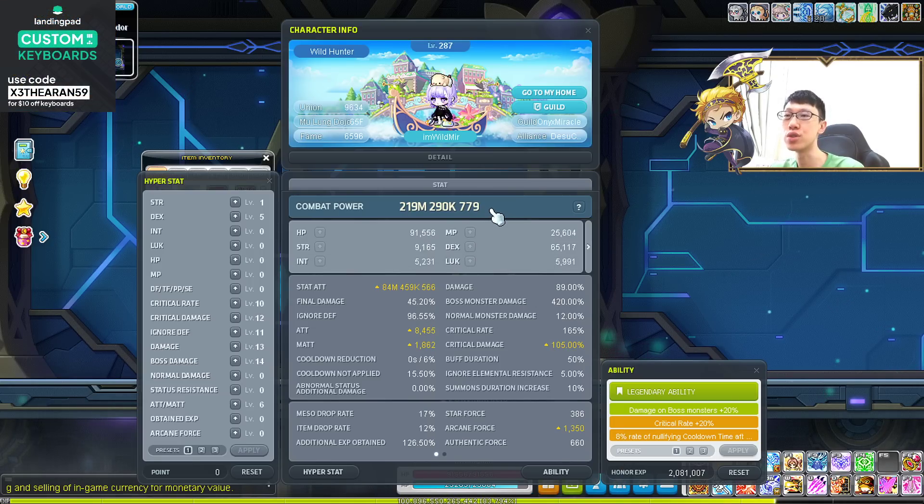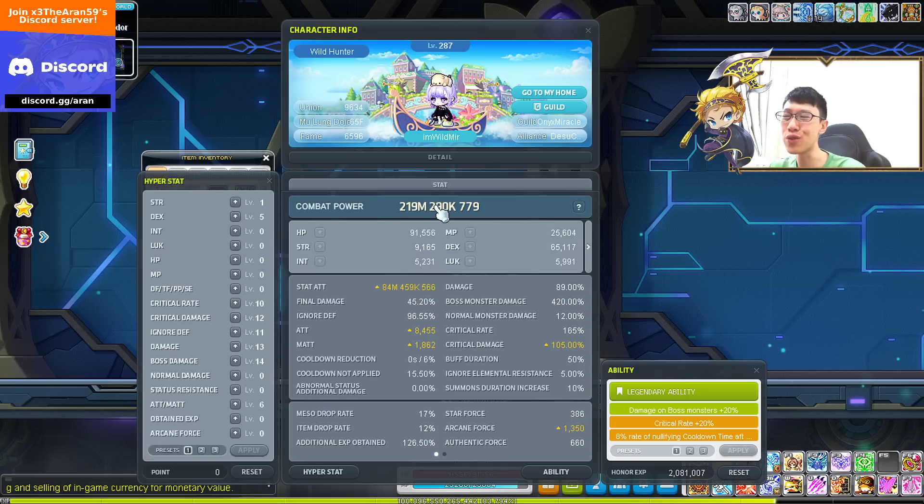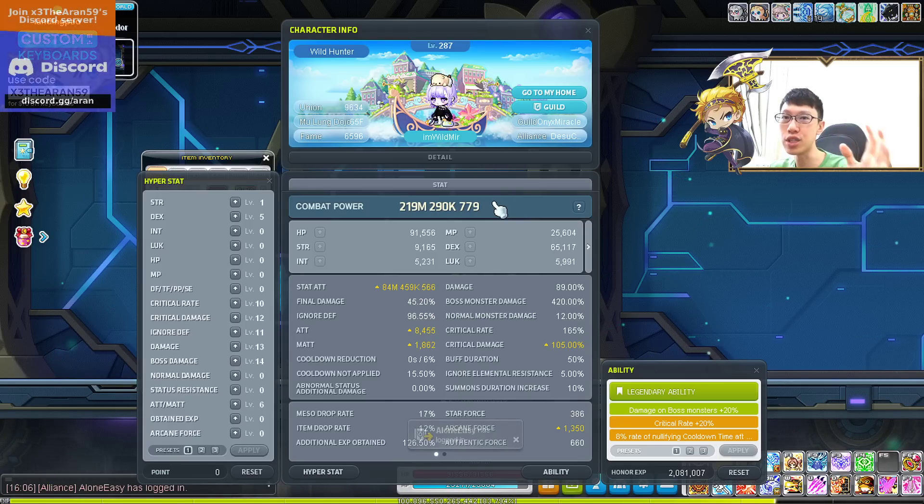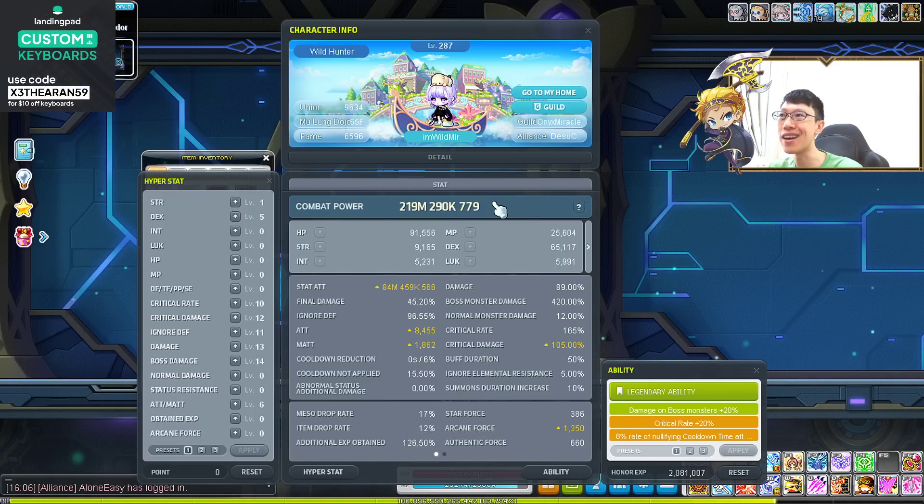This was introduced in the update because last time a lot of players were comparing through dojo floors — they'd ask things like, you need 60 dojo floors to clear this specific boss. Now you just say, I need 100 million combat power to clear this boss. Of course this varies between different jobs as well. One job might clear a boss with 10 million combat power while another needs 15 million. It depends, but this is a unified attack number for combat power for every player.